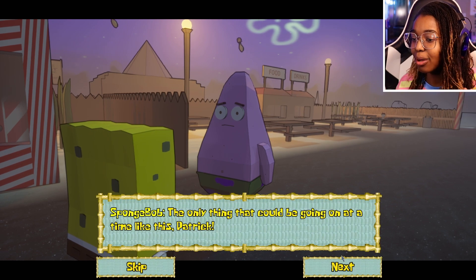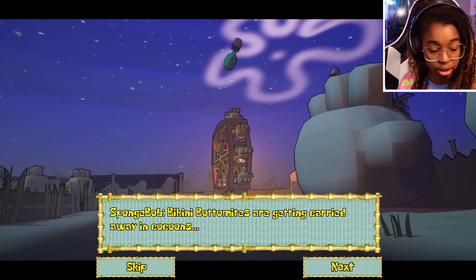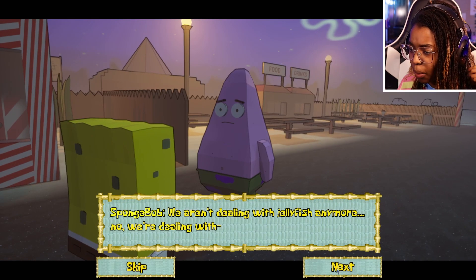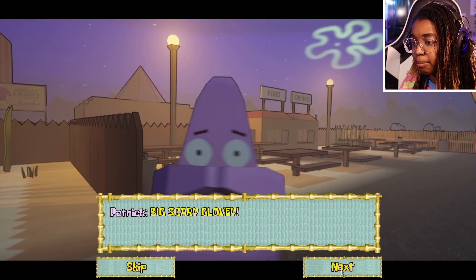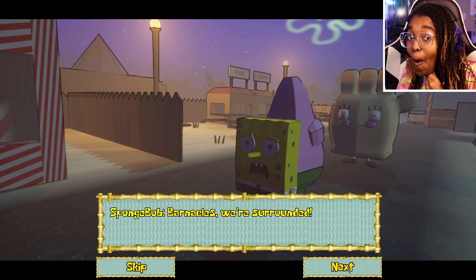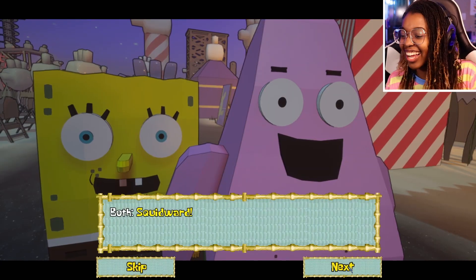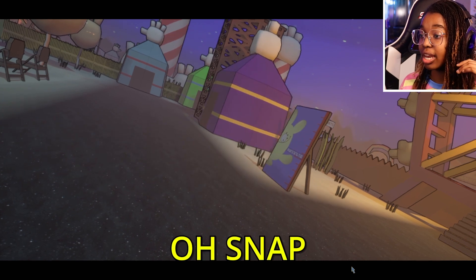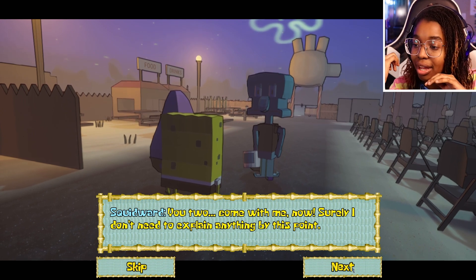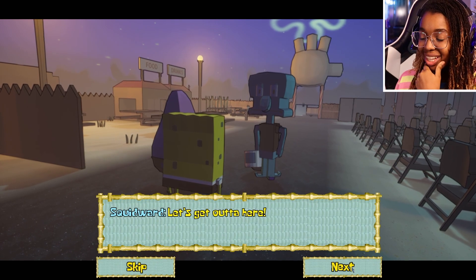SpongeBob, what's going on? The only thing that could be going on at a time like this, Patrick — oh no, Bikini Bottomites are getting carried away in cocoons! The citizens are becoming clones — they share the same dark eyes as the jellyfish. We aren't dealing with jellyfish anymore, we're dealing with big scary glovies! Squidward shows up — don't tell me the left glovie is going to come back because he only got rid of right glovie. Thank you Squidward, you two come with me now.